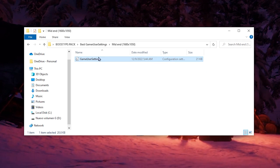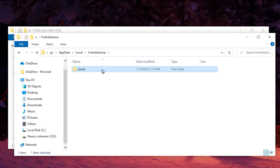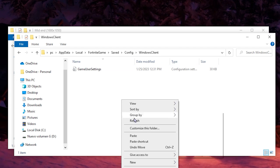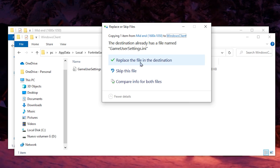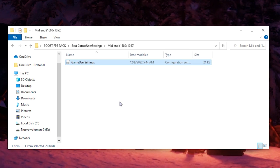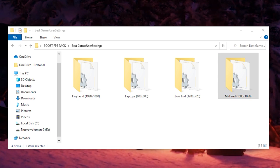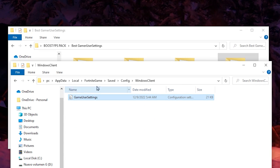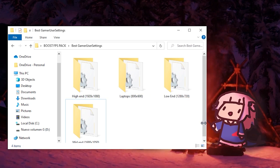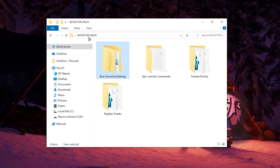Copy the Game User Settings file. Press Windows key + R, type 'appdata', then navigate to Local > Fortnite > Game > Saved > Config > WindowsClient. Paste the Game User Settings file there and choose to replace the existing file. Whether you're on low-end or high-end, the process is the same — go to the WindowsClient folder and paste the Game User Settings. These settings have the best quality configurations and better resolutions that will give you better FPS.